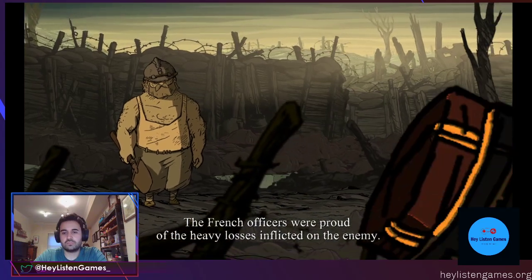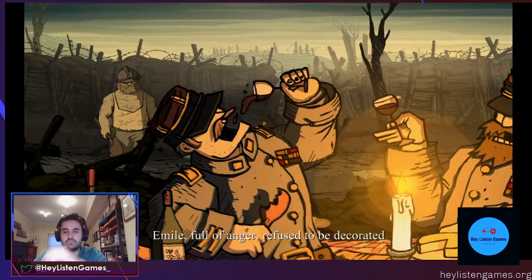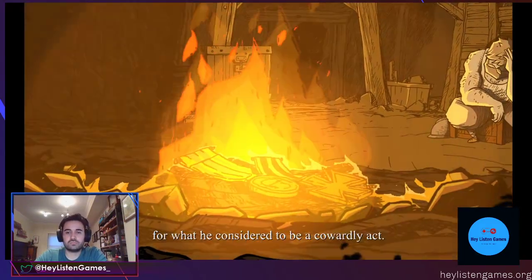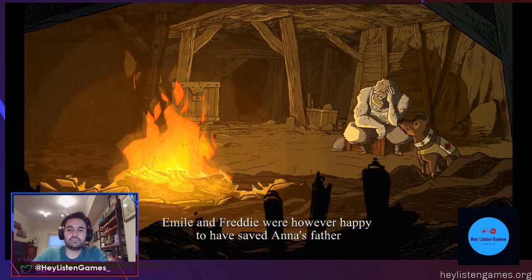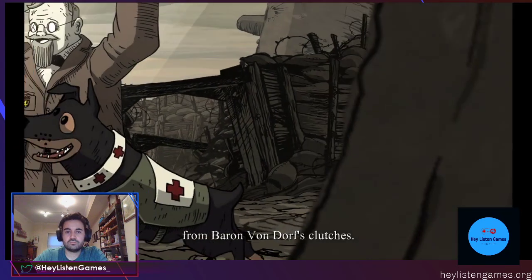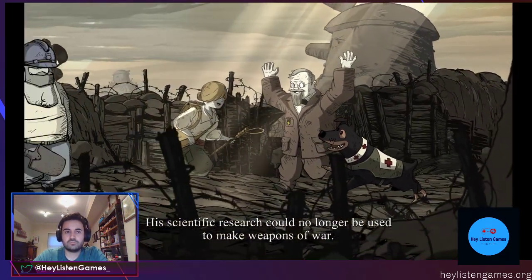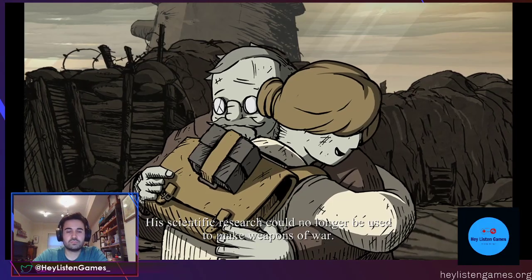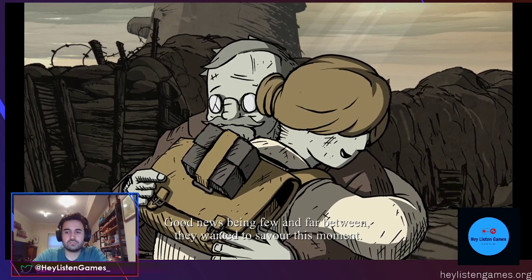French officers were proud of the heavy losses inflicted on the enemy. Emile, full of anger, refused to be decorated for what he considered to be a cowardly act. Emile and Freddy were, however, happy to have saved Anna's father from Baron von Dorf's clutches — his scientific research could no longer be used to make weapons of war. Good news being few and far between, they wanted to savor this moment.